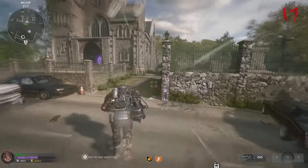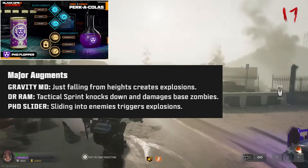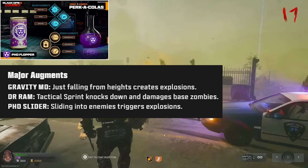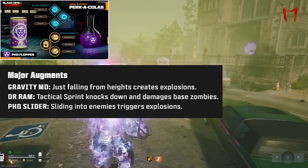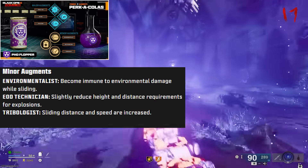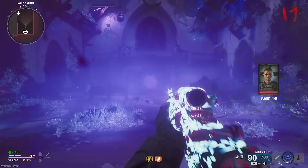Moving on to PhD Flopper — this gives you Explosive Dive to Prone and immunity to self-inflicted explosive damage. For major augments, we have Gravity MD — just falling from heights will create explosions. DR Ram is Attack Sprint knocks down and damages base zombies — that can actually be kind of broken, and I'm probably going to end up looking forward to using this one. And then PhD Slider is sliding into enemies triggers explosions. For minor augments, we have Environmentalist — become immune to environmental damage while sliding. EOD Technician slightly reduces height and distance requirements for explosions. And then finally we have Tribologist, which is sliding distance and speed are increased — that might be pretty OP as well.